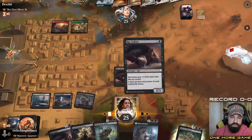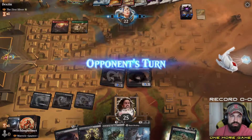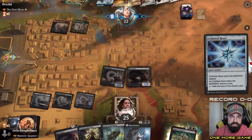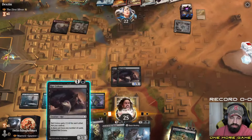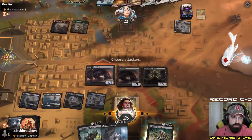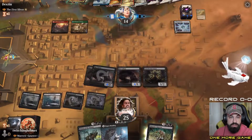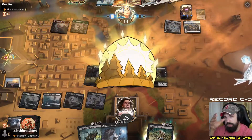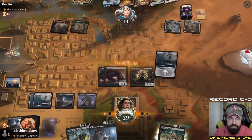Next turn, let's get down the Rat Colony and swing in for three, because you can see how fast the power gets up. Turn three, they have a Cold-Eyed Selkie but no more slivers — interesting. I'll get a Rat Colony down and a Cursebound swinging for eight. There's a good chance we're going to win this one just because we're so high up on power. Next turn we'd have game — the Celestis comes down, so they do have removal, but that's expected.